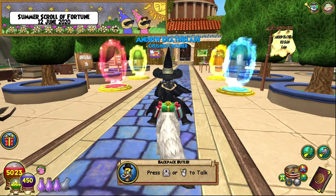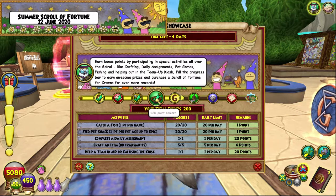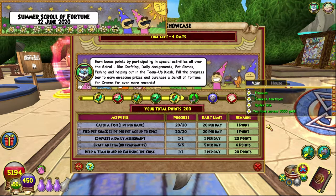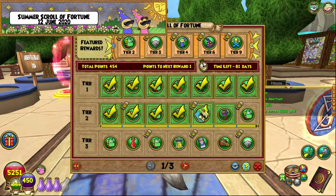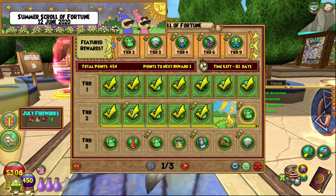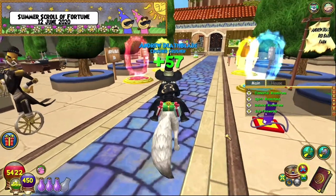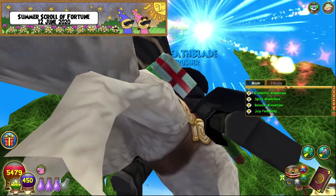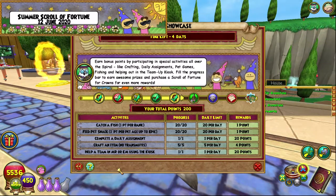We are back again the same day, after reset, with more Spiral Showcase action. We get some random things plus 5,000 gold, which takes me up to max gold — fantastic. We also get some Elemental Spirit and Balance Moon Seeds, and a July Fireworks item — it just shoots up fireworks. That's pretty cool. I'll be back probably tomorrow with another Spiral Showcase update.